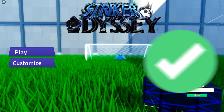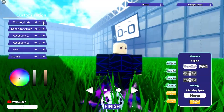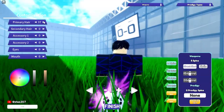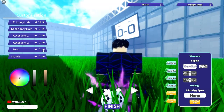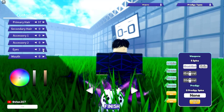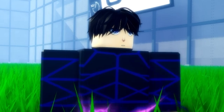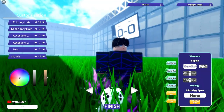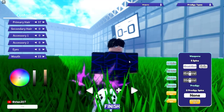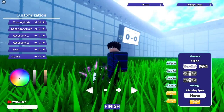Alright, we can customize the character. Let's get some valid hair up in here — you know what, we'll rock this, it kind of looks like my hair. No accessories. Eyes — I'm gonna take Isagi's eyes because I'm the egoist. I want to be serious. I'm a little darker skin so I'll go with this color. Yeah, that color fits fine.